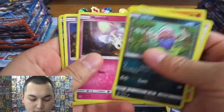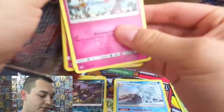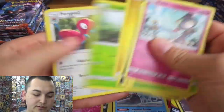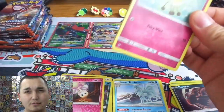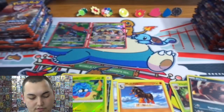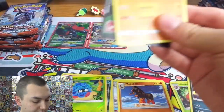Inkay, Murkrow, Alolan Rattata, and an Alolan Ninetales. I can't believe we've never gotten a full art Mew either, honestly. We get a lot of hyper rares — we're almost at one per box, at least that's what it feels like when we open it — because it's never the one I want. Murkrow and a Darkrai — we're doing very well though, two hollow rares and two GXs. But the secrets — we've gotten maybe a handful, two or three out of all the boxes we've opened, which is crazy to me.